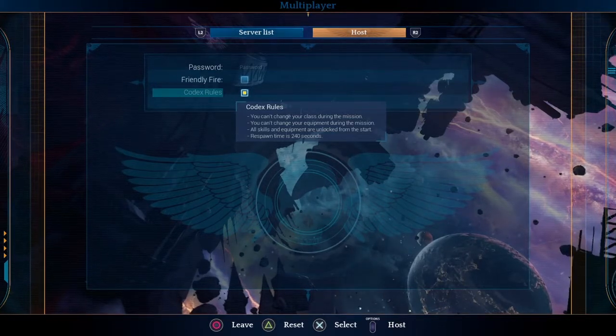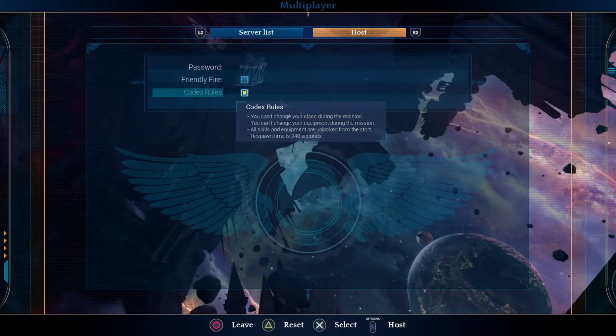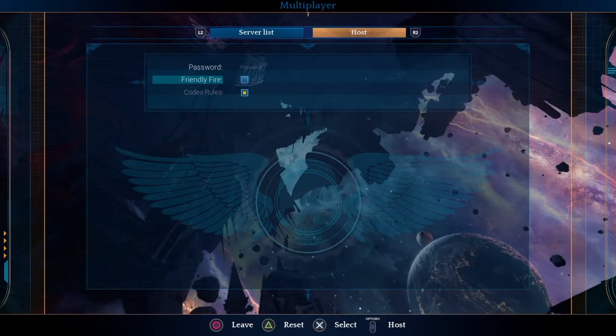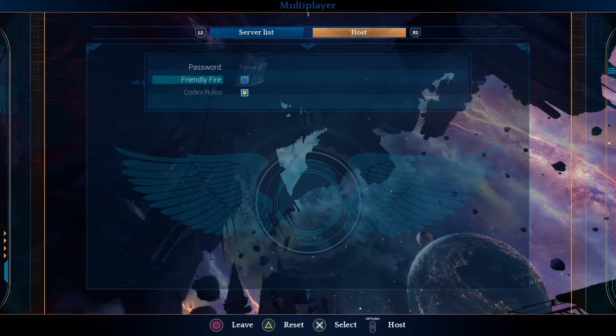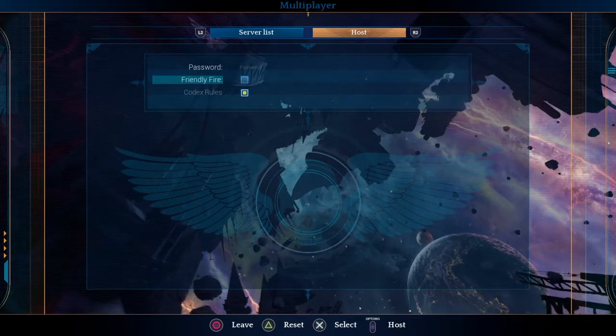There are some benefits to using Codex Rules off, which I'll explain in a minute. As for Friendly Fire, unless you're running a closed match with allies you know and have a headset with, I wouldn't recommend using it, because you will get shot in the back quite a bit.